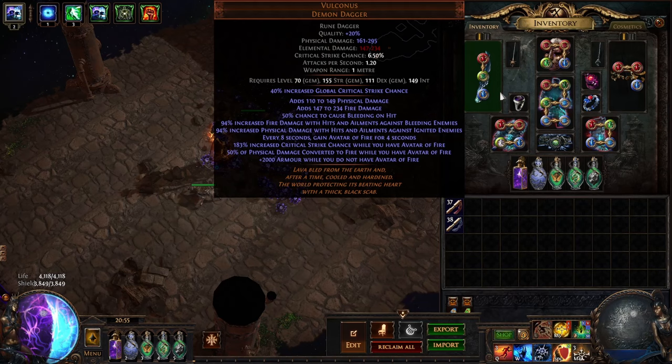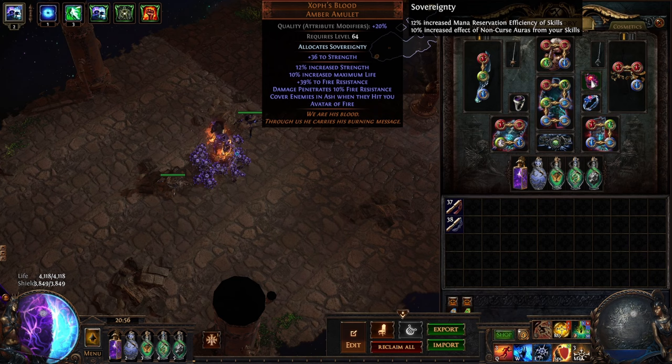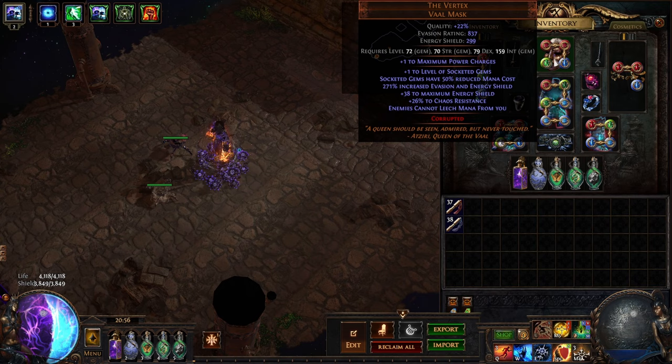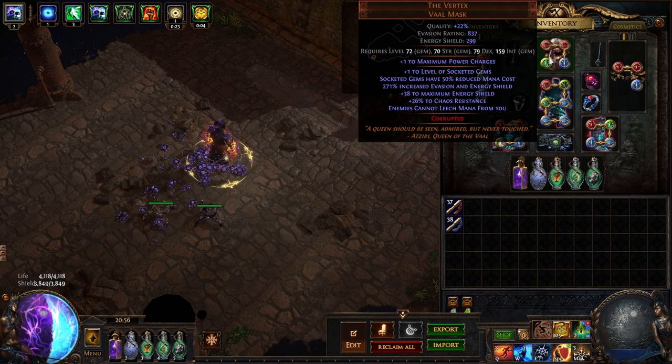Let's go over the gear really quickly for my end game version. We have the Volcanist, which is the main weapon we're building around with the skill gem. In the amulet we have Zoth's blood - that's for 100% uptime on Avatar of Fire and it gets ash, mostly for bosses. In the helmet we have the Vertex. Vertex is so we can do a divine blessing - 50% less cost, between that and inspiration it only costs 86 mana. So that's really strong. It's a pretty solid base: 300 ES, 800 evasion. Just really strong helmet.